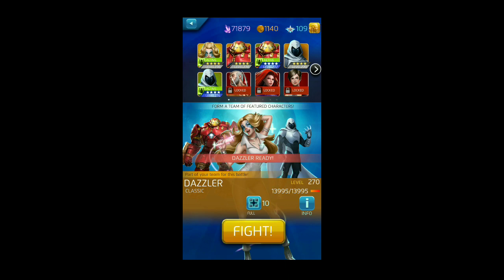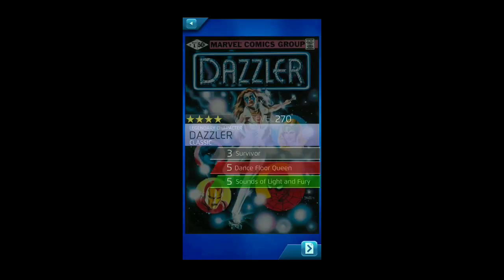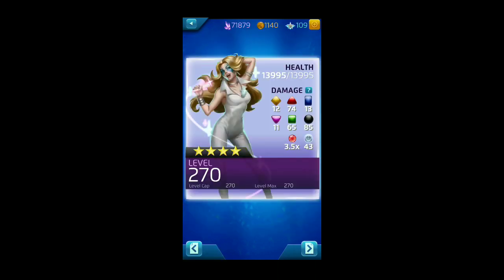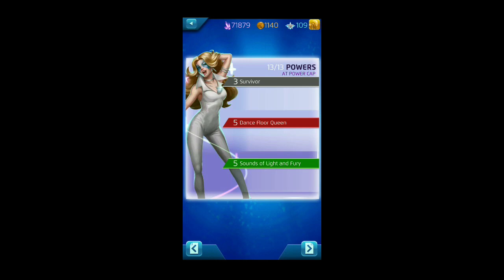Anytime there's a Shield event like this, it's always good to check the first node to get an idea of what the character looks like. Dazzler is a four-star, given to us at level 270 with a 3/5/5 build. She is black, red, and green — a fairly unique color combination. There aren't too many other characters with that build; the only other one that comes to mind is four-star Carnage.